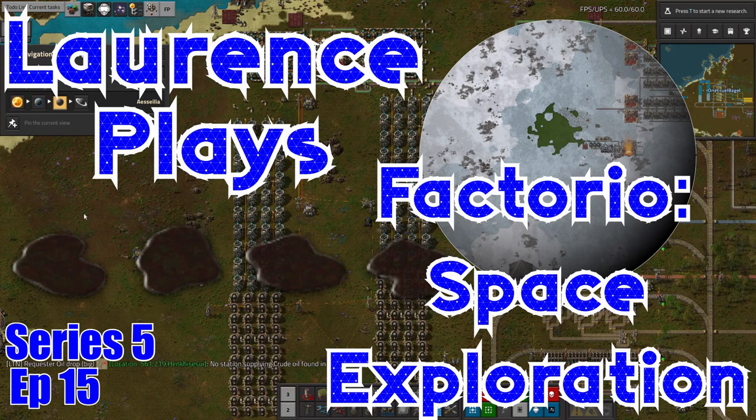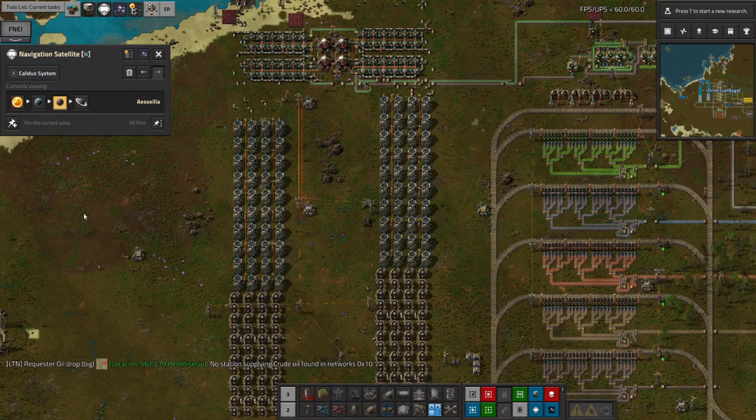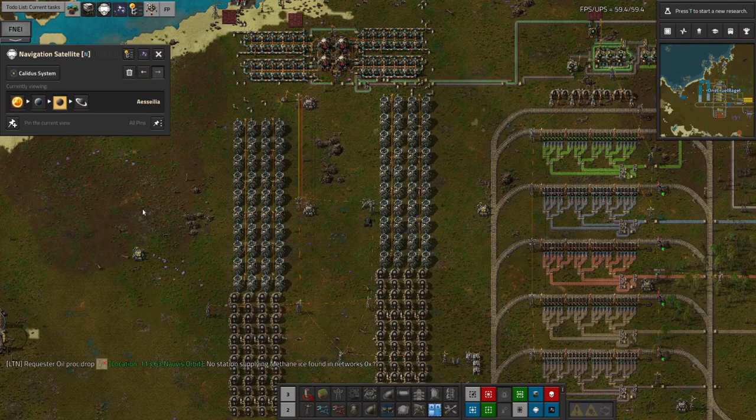Hello everyone and welcome back for some more of Lawrence Place Factorio Space Exploration. This episode is mostly going to be about power and core mining, because I've been picking up a few more core mining facilities around the solar system. I feel like I've been a bit short of a lot of the mundane resources recently.